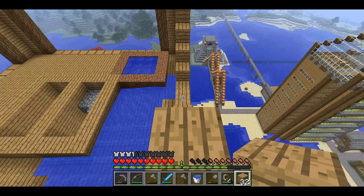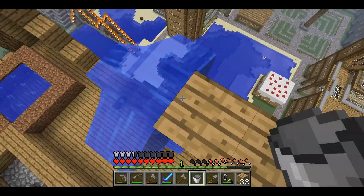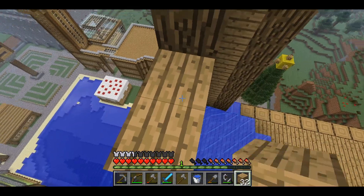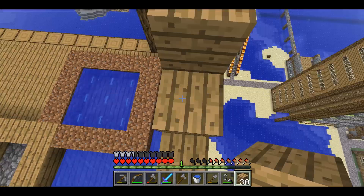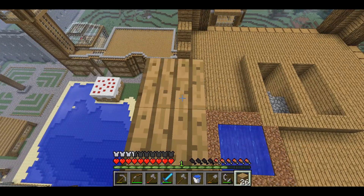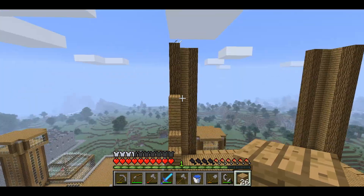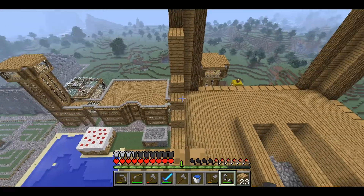First we are going to need to work out how much we are going to build here. We need to build three blocks up here, so that is one more here. And we are also going to need to build two more blocks on the other side - one, two, three. There we go. So now what we need to do is start working on the closing section, where this sort of thing is going to close. We need to do it on both sides obviously.